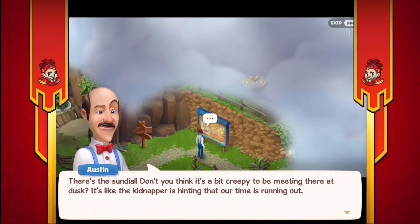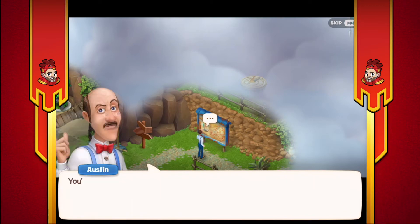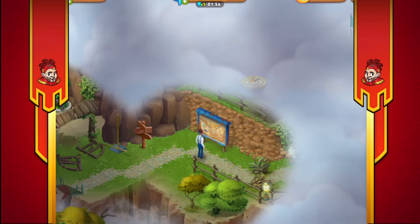There's a sundial. Don't you think it's a bit creepy to be meeting there at dusk? It's like the kidnapper is hinting that our time is running out. Look - number four on the sundial is circled. Do you think it's a hint or just regular graffiti? Now's probably not the time to dwell on it. We need to find out who kidnapped Robbie and why.